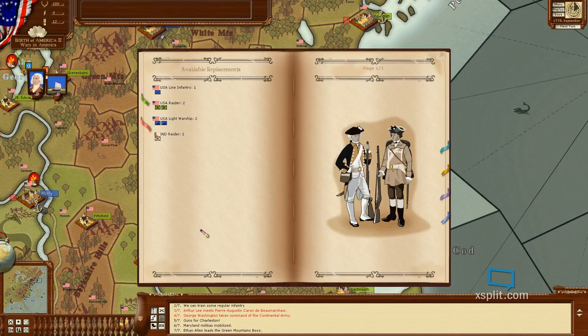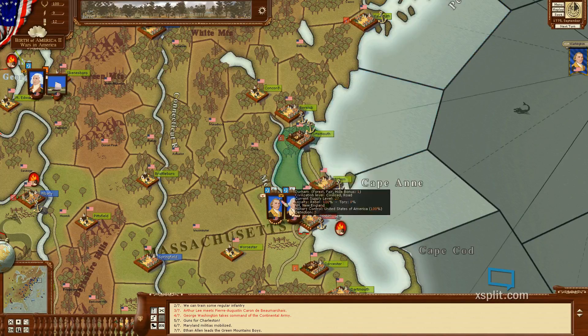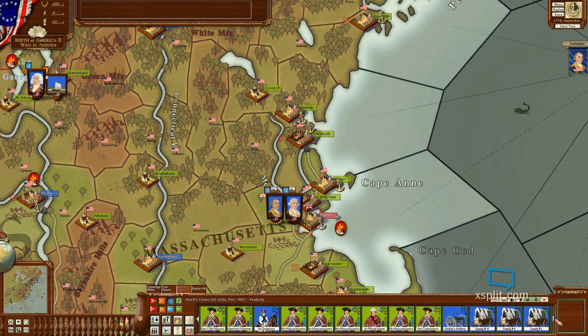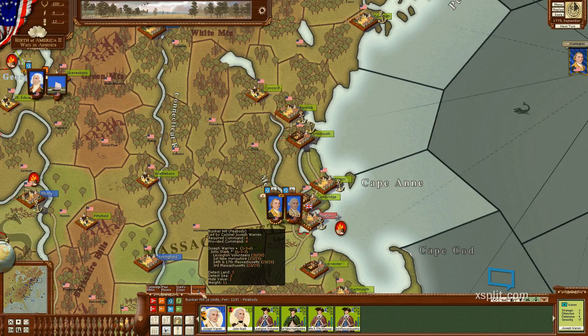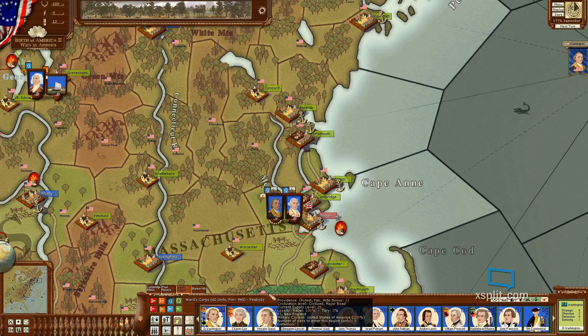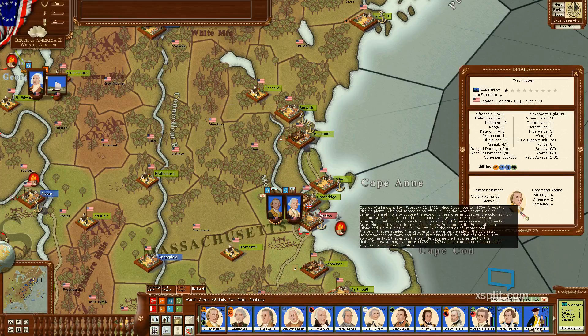Let's see if we can't buy some supply because that is definitely something I always have issues with, and it says I need 15 and I only have 12. So we have three supply units in Washington - no, that's Ward. That's Bunker Hill, Ward. But it's George Washington Command and it's still Ward's core. I guess they consider this a core even though they don't have official corps or divisions. It's really an army and it has a four star general in charge of it.